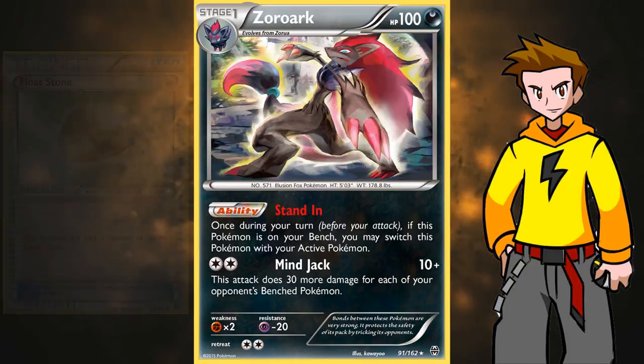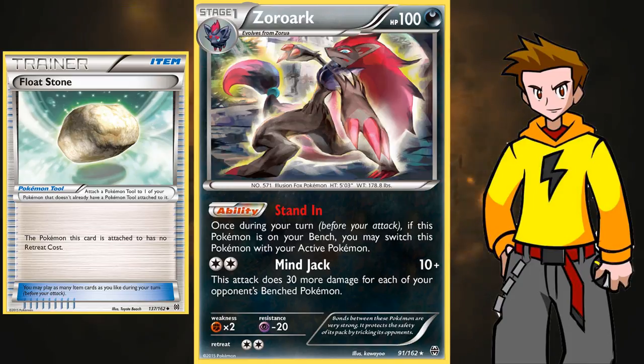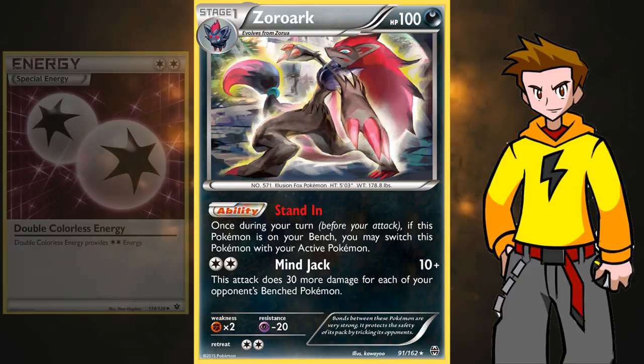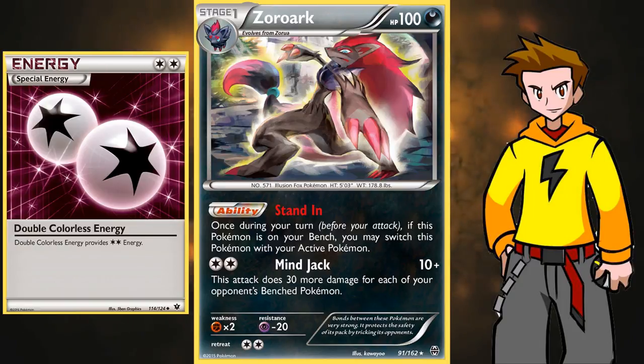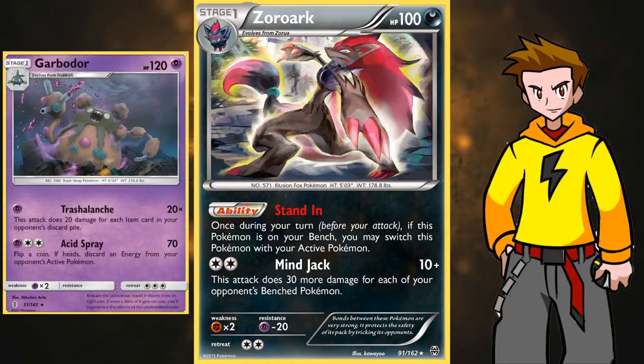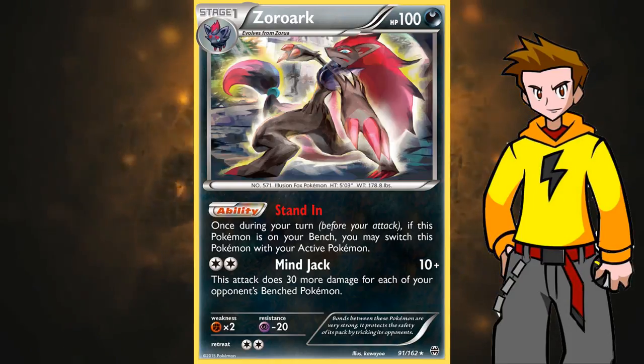If you have a Float Stone attached to your Zoroark, that is even better — nothing can get stuck in the active position anymore. It also helps if your opponent Lysanders out something you don't want. The attack Mindjack is a really powerful attack for a single DCE: it deals 10 damage plus 30 more for each of your opponent's benched Pokemon. That can add up to a ton of damage with Choice Band. Zoroark also has a nice resistance to Psychic, which helps a lot against the Garbodor matchup. Run 3–4 Zoroark in your deck.